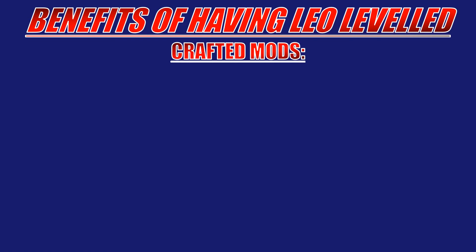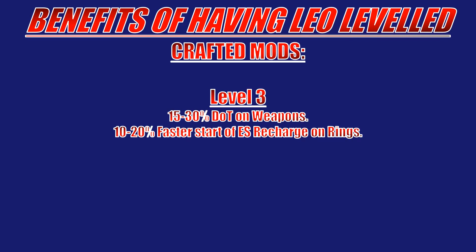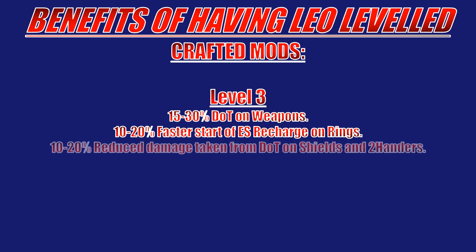Before we go over the leveling process, let's go over how Leo can benefit us, starting with the crafted mods that he brings to the table. At level 3 we have 15 to 30% increased damage over time, which is great for any damage over time builds — this is crafted on weapons. We then have 10 to 20% faster start of energy shield recharge, great for builds that rely on energy shield recharge as a form of healing. Next we have 10 to 20% reduced damage taken from damage over time, crafted on shields and two-handed weapons.